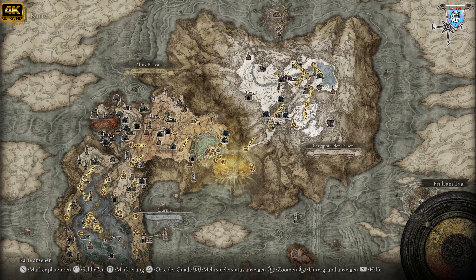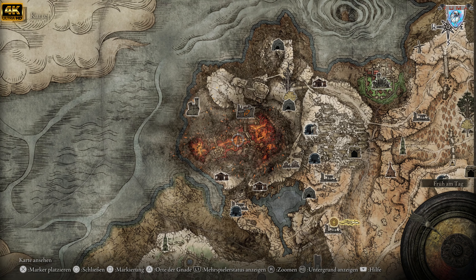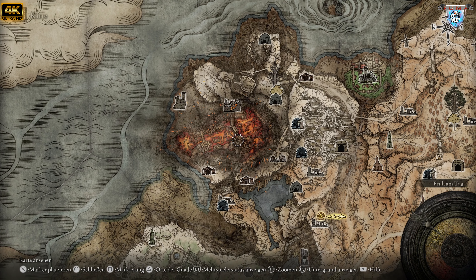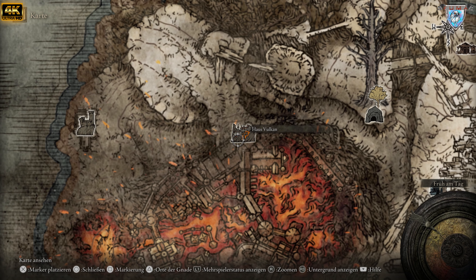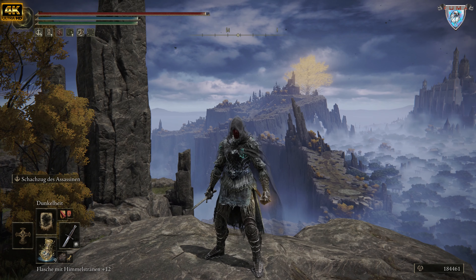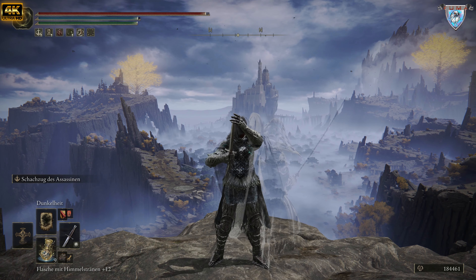An dieser Stelle wird es ein bisschen knifflig, habe ich auch in vielen Videos schon empfohlen. Ihr müsst zum Haus Vulkan und müsst dort die Questline spielen. Erst nach Abschluss eurer Kopfgelder — ihr müsst drei Befleckte killen, müsst in deren Welt eintreten. Drei befleckte NPCs findet ihr im Haus Vulkan. Bermal sitzt auf einem Stuhl in einem großen Raum mit einer Keule. Von dem könnt ihr dann für 6500 Runen diese Assassinen-Kriegsasche kaufen — den Schachzug der Assassinen.